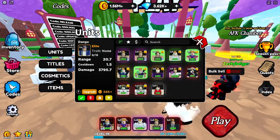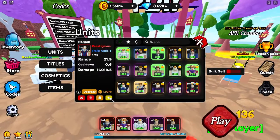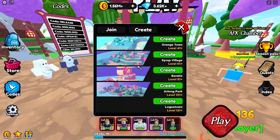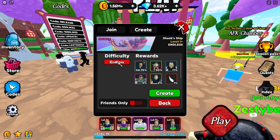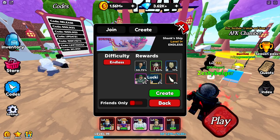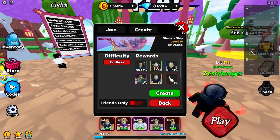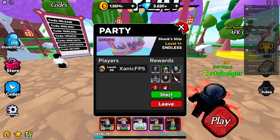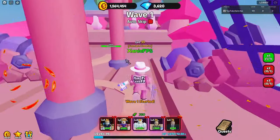I heard there's a new endless mode, so let's check our units. Last time we played we had a couple good units — 22,000 damage, 32,000, 16,000. We can favorite units, which is cool. Going to play — they have a new infinite mode. In endless mode you can get up to a CB's tooth item, lucky, and other drops. Let's go ahead and start.